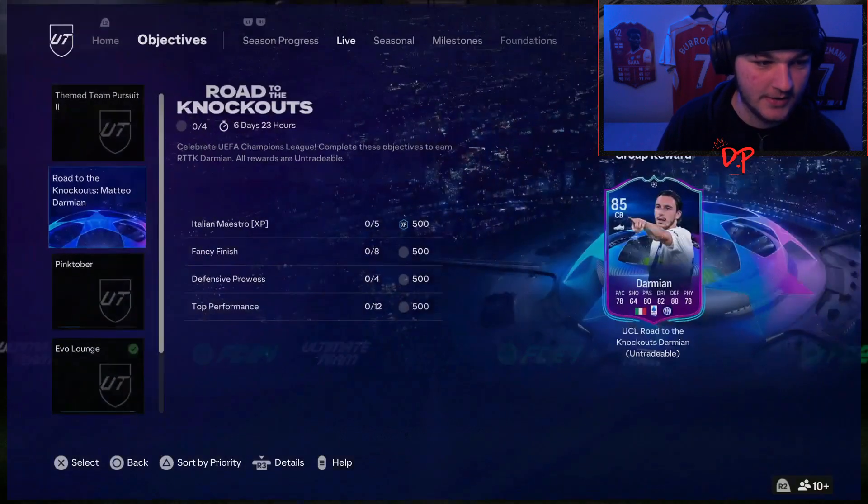Head on over to your team - this is my squad right now. Choose three Serie A players, and we need one of them to be Italian to get some assists. We need an Italian midfielder in a good position. We'll go for Lukaku up top, Bastoni, and Locatelli - why not? It doesn't really matter how good they are. Get your three Serie A players in your starting squad.